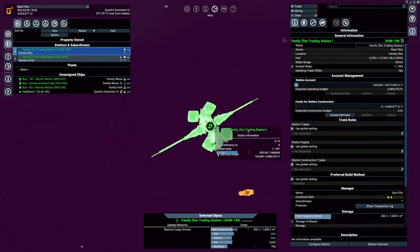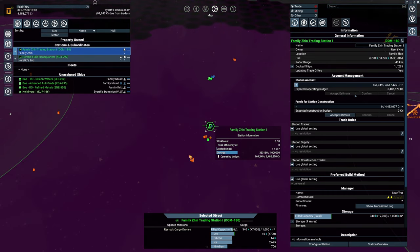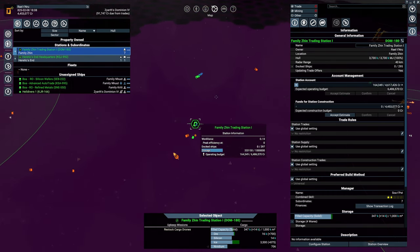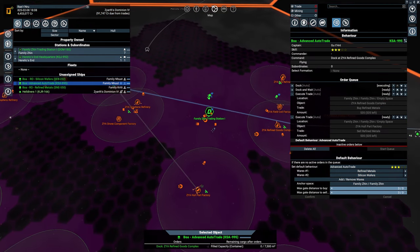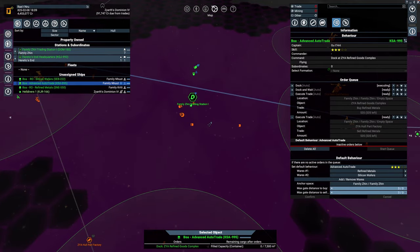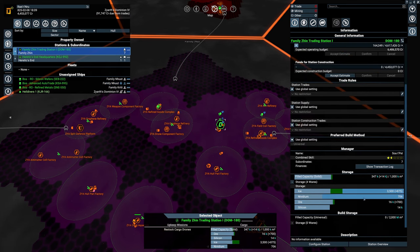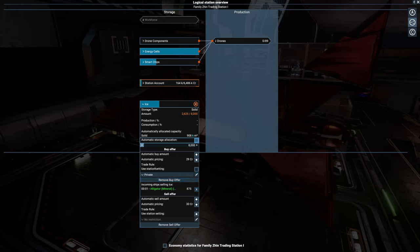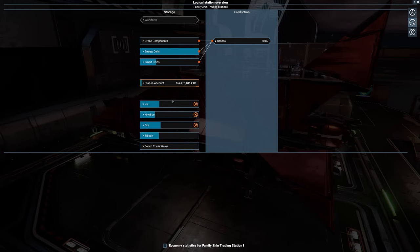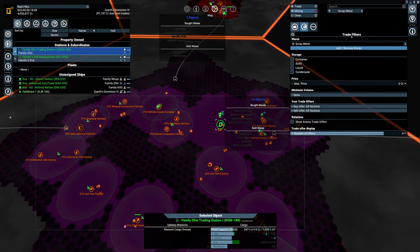The trade station is done — decided on a design like this. Eventually we'll have some defensive turrets over there to deal with basic ships defending our station. We also have our very first BOA advanced auto trade, and I put it on refined metals and silicon wafers because I'm still making sure that the resources from the trade station will actually get traded and the economy keeps floating.